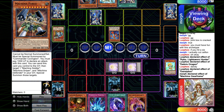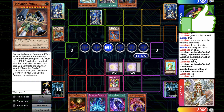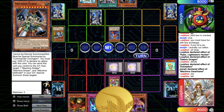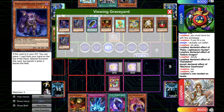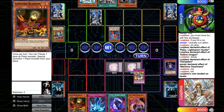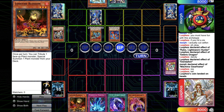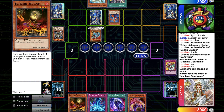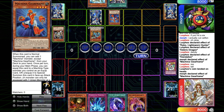He normal summons the Machina Gearframe and gets back the Fortress. I go for Tail and let's see if it works — it failed. So I just milled four cards, and milled the second Cyber Dragon which is pretty bad. But I hit the Plague so that's pretty cool. Now he goes back for Fortress, cleared both tokens, and now I have to make something happen. He just equipped the Machina Fortress with the Machina Gearframe for protection.